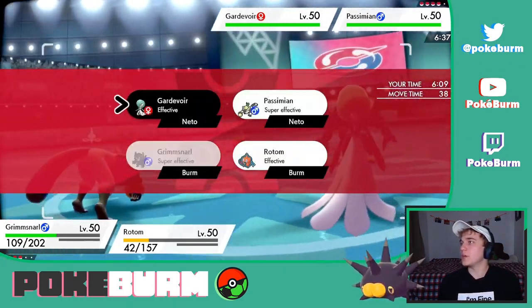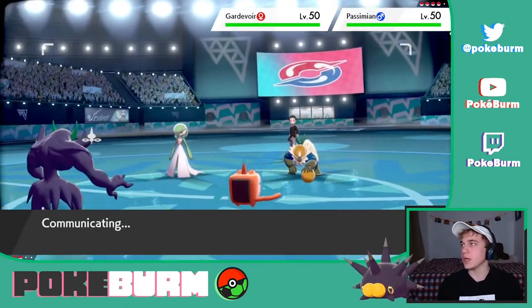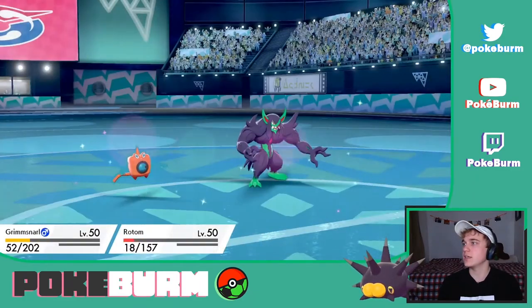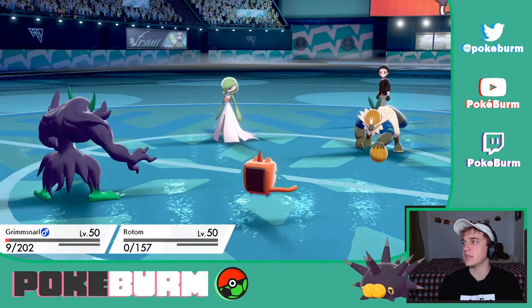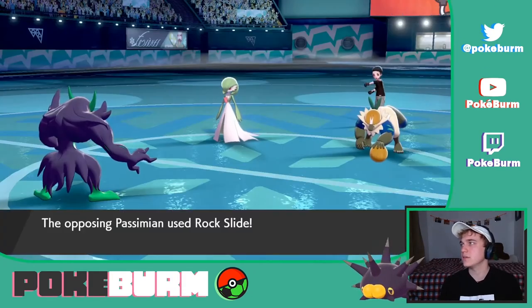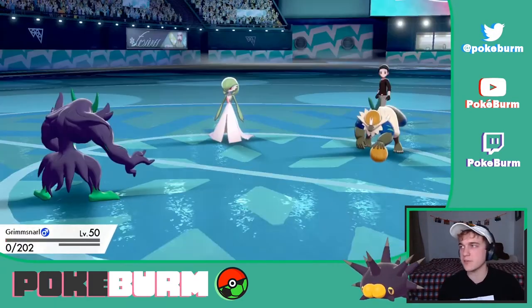Now we Spirit Break Gardevoir and try to Will-O-Wisp the Passimian. I doubt they'd do another switch. They're not gonna kill Grimmsnarl, but they do crit Rotom. I don't think Rotom would have died there behind the Light Screen. Now they're gonna get the double KO, so we have some ground to cover.